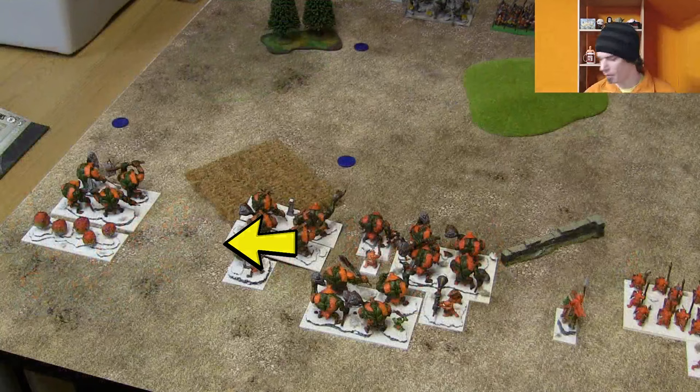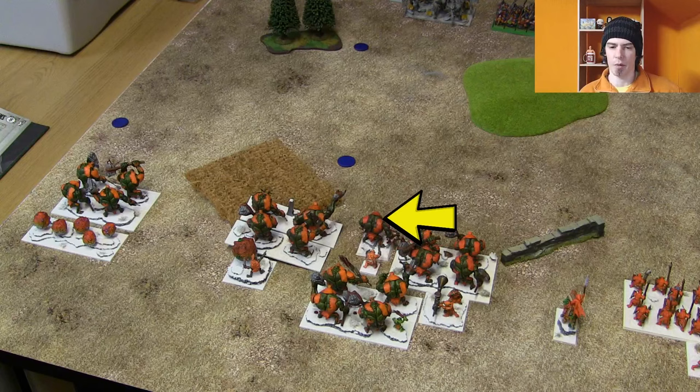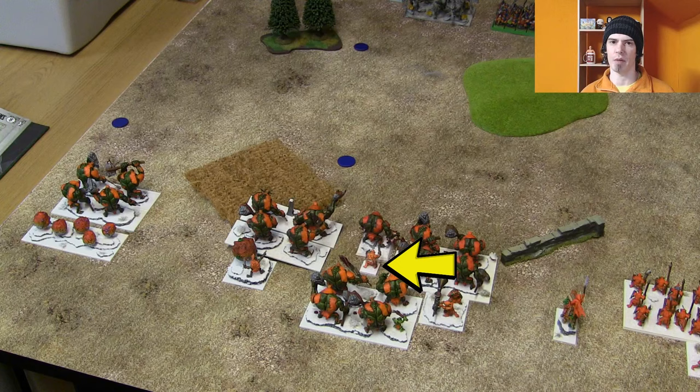We've got a mounted Wiz with the Boom Stick, which increases Lightning Bolt — he's actually got Lightning Bolt 6, which is very tasty. Then there's this big blob: three Troll Hordes surrounding a King with two War Trombones and a Troll Bruiser at the front. The King has Jareth's Pendant, which gives a Headstrong aura so everybody within six inches has Headstrong. It's only on kings on foot, which makes it very important. You don't have to upgrade your trolls with Headstrong items if you keep them close.